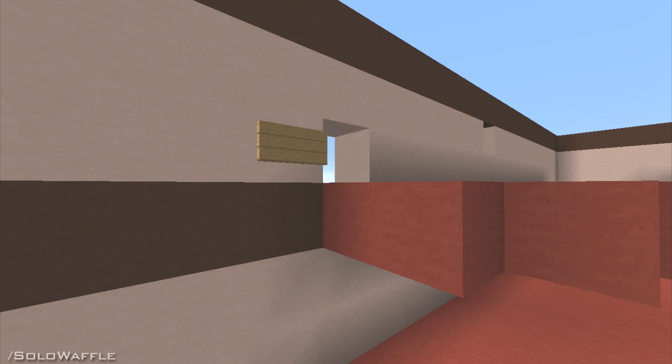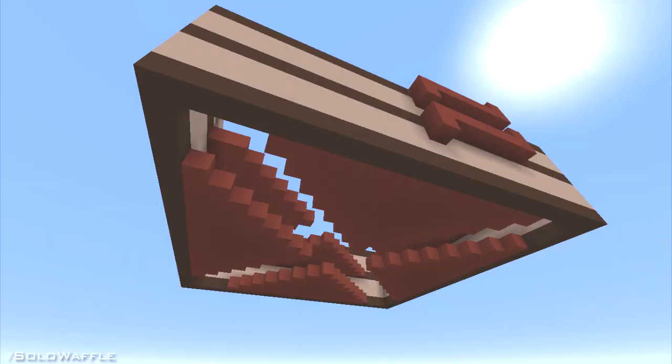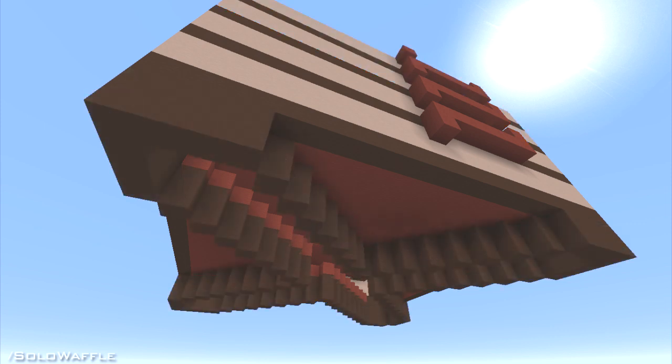Continue this for your desired number of layers — in this tutorial I'm using a total of four. It should be easier to connect the water passages as you go, so break the block shown on screen to connect the passages, and place blocks on the outside to keep the water in.